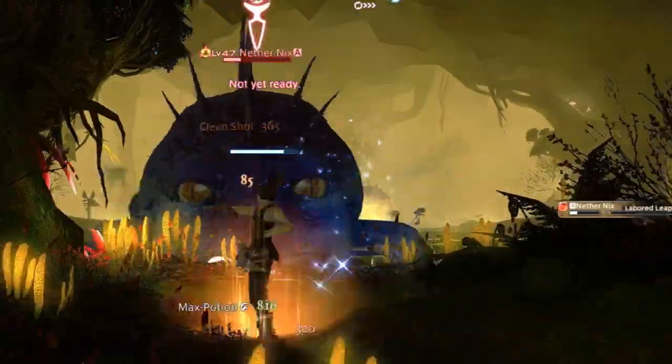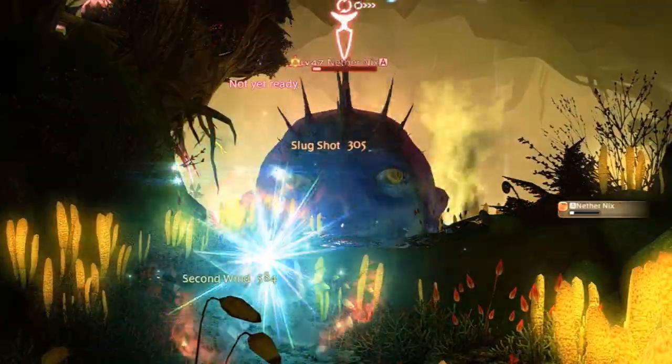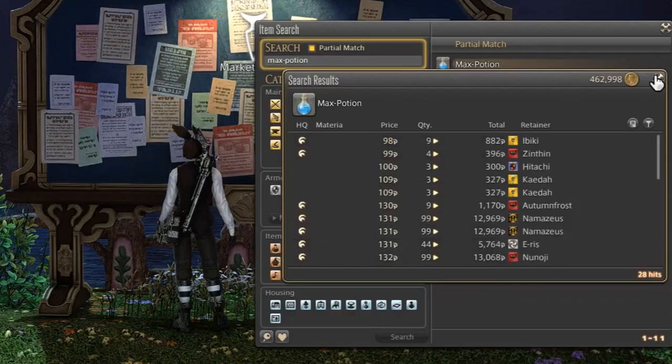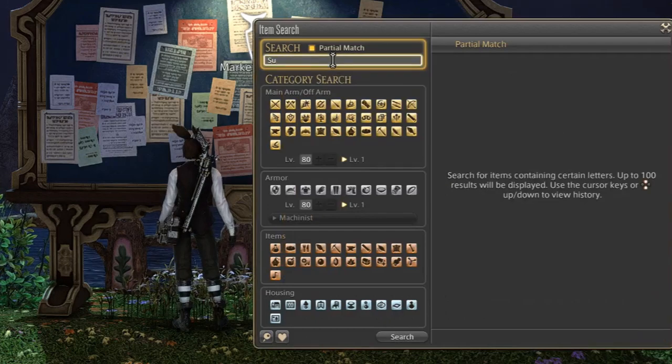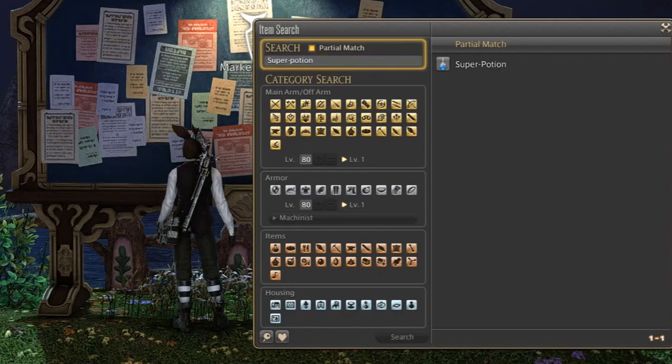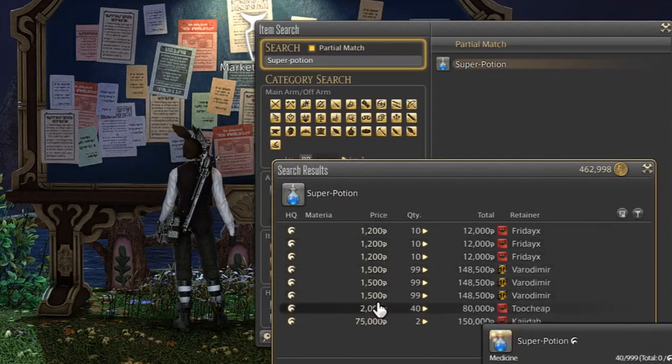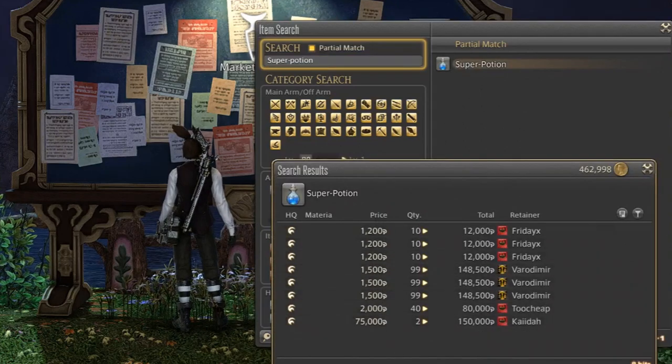If you're a tank especially, they can be very useful, and sometimes when you have the aggro as a DPS it can also be very useful. You can find max potions in huge quantity for very cheap on the market board, as they loot massively in the Palace of the Dead. And if you've got some money to spend, you could buy the super potions, which are better because they give way more HP for higher level content.